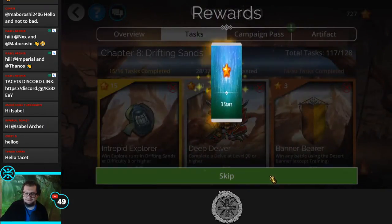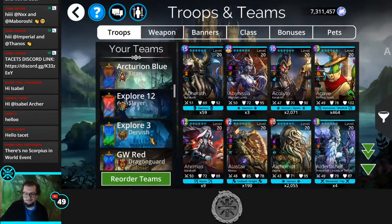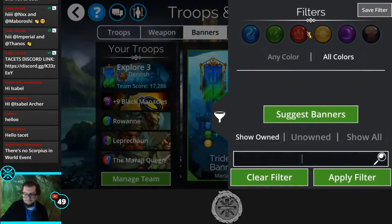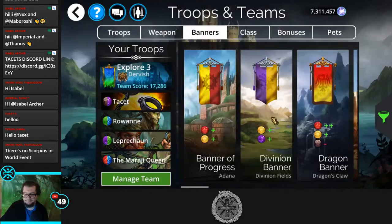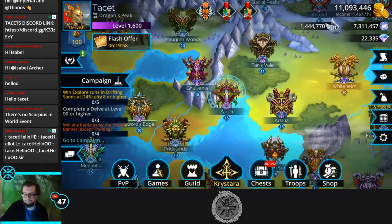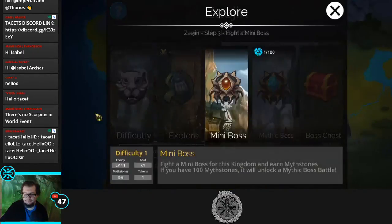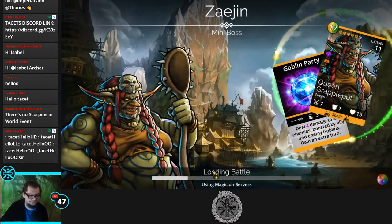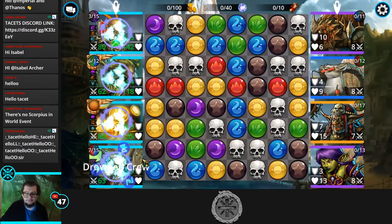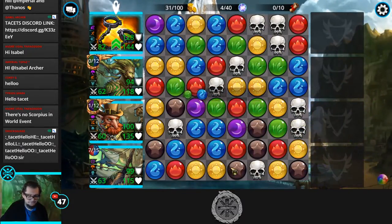Four Dervish wins done, easy. Now we need to change to the brown-yellow banner and continue what we were doing. Going back into explore to win four more times. Also confirmed — there's no Scorpius in the War Lore event, so the PVP method is the way to go.